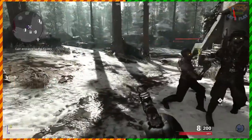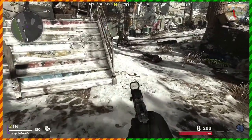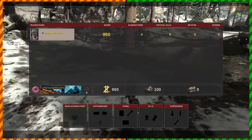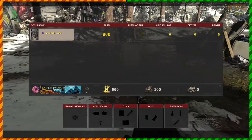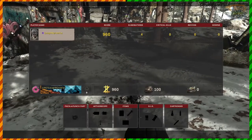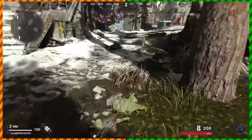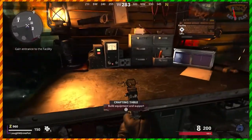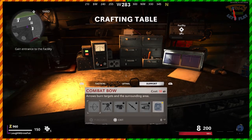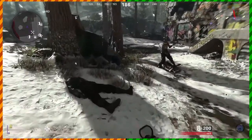Tacticals and lethals cost regular salvage to buy — that's the green stuff. If a zombie drops salvage highlighted in green, that's common salvage. That Z counter shows your essence (points in this game). Next to that is common salvage, and next to that is rare salvage. You pick up common salvage in groups of 50 and rare salvage in groups of 10. Support streaks all cost rare salvage — including the self-revive. The Combat Bow costs 50 rare salvage.